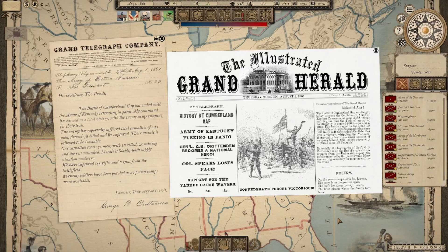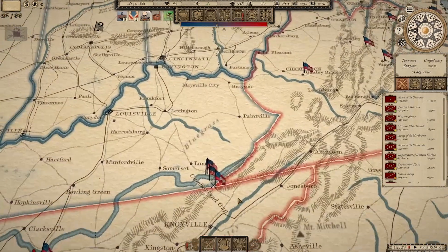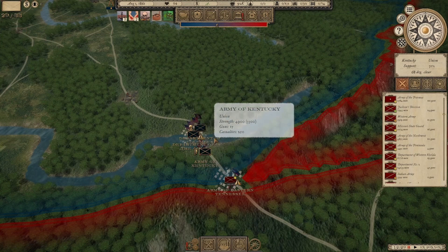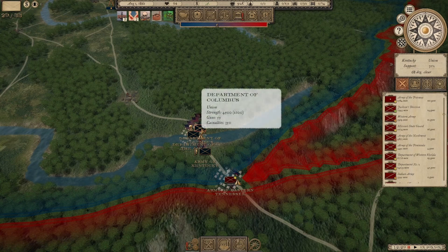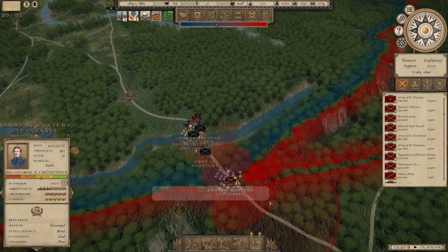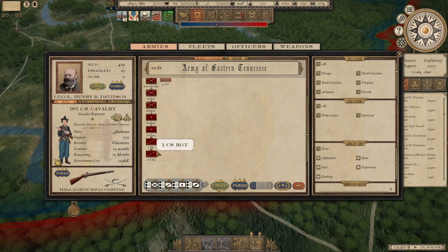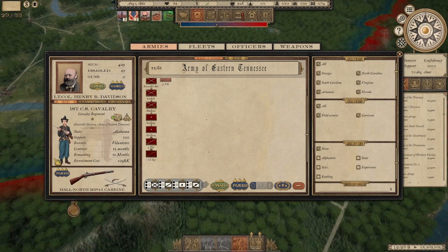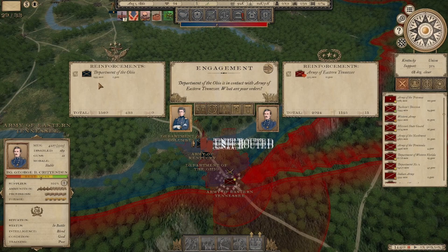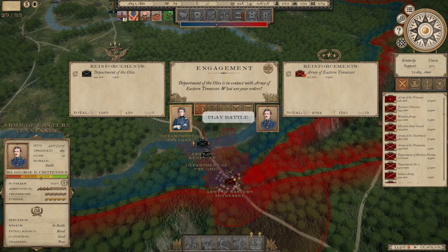Pretty decent victory — captured 155 rifles and seven guns. Crittenden has become a national hero. We've defeated the Department of the Ohio, Army of Kentucky. The only one we have left is the Department of the Ohio with approximately 2,000 men. Our force is two brigades with only 505 men, so it's probably just artillery and cavalry — but I'm okay with that.